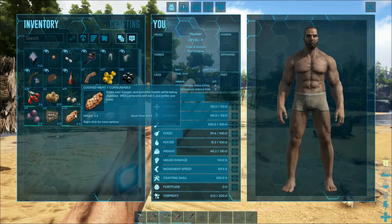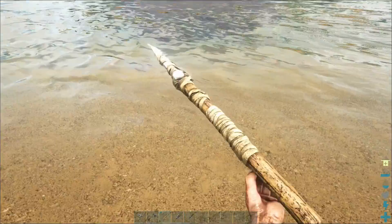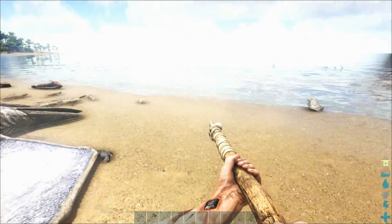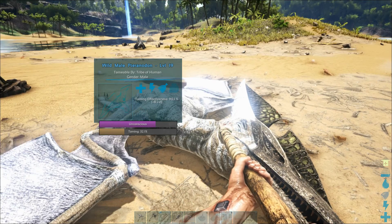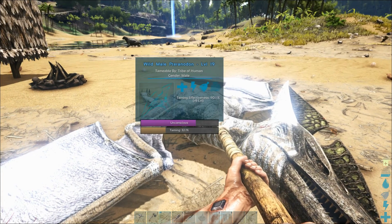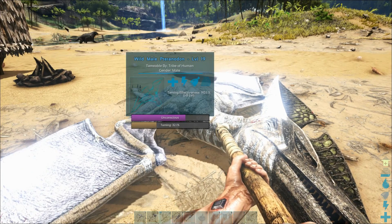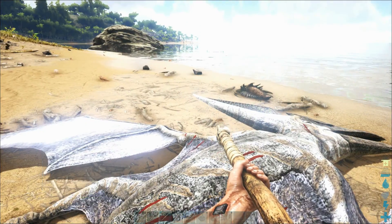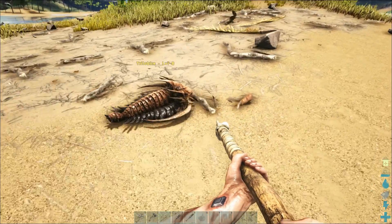Our character is a little hungry, so let's eat some cooked meat. Cooked meat is the best to eat in the beginning; once you can make jerky you get a lot more from that, and cooked prime meat and prime meat jerky are also really nice but pretty rare. The taming effectiveness shows plus eight levels — that depends on how you treated the dinosaur. Since we beat him with a club instead of narcotic arrows, that reduces taming effectiveness. Without narco berries you can keep hitting the dinosaur to keep him unconscious, but it further reduces taming effectiveness.